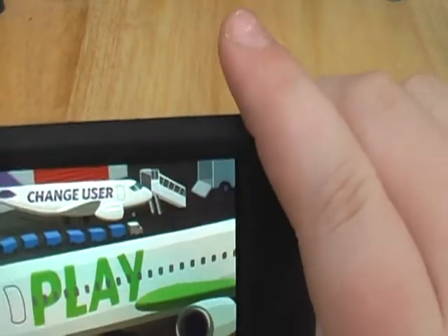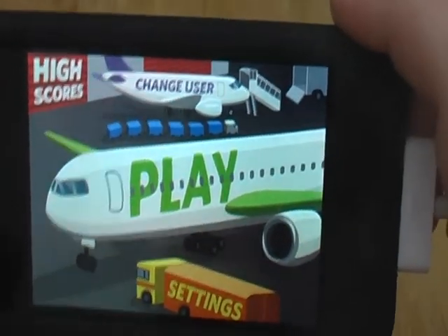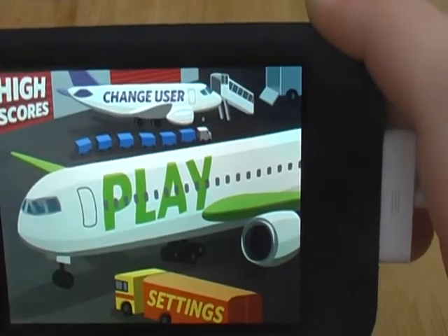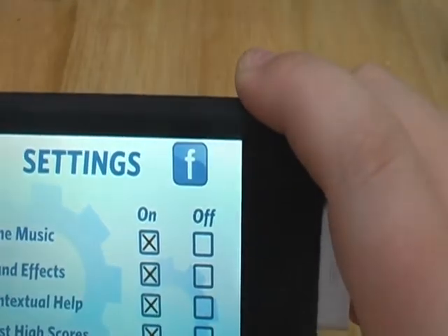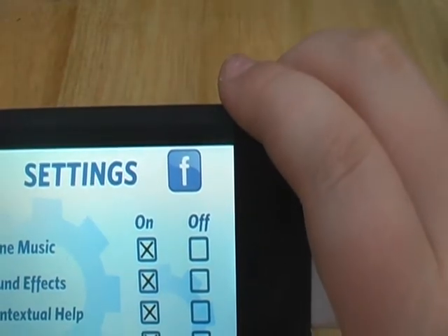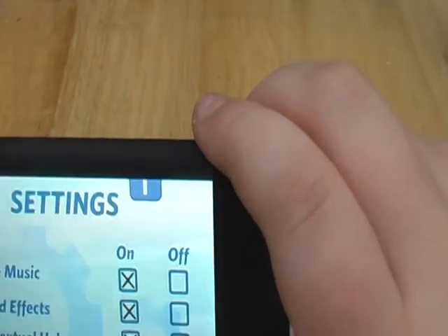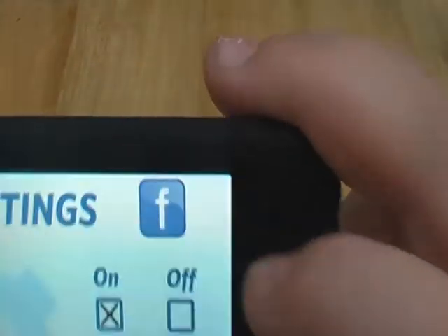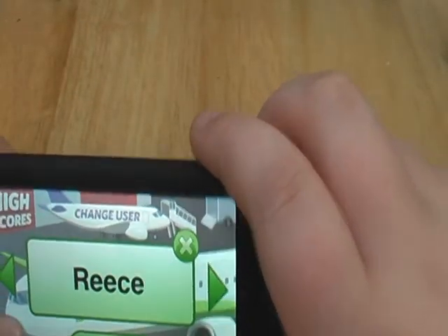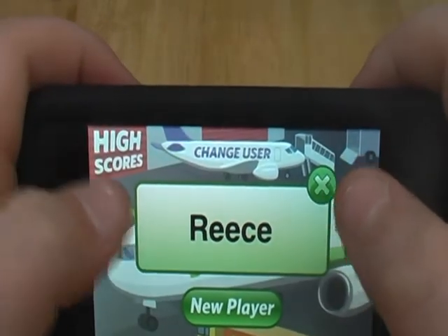And there's got this really cool screen — I've never flown on a plane that has 'play' written on the side. In settings you can change the music and all. And you can put it on Facebook as well if you want, and you can change user and add new players.